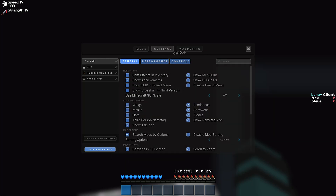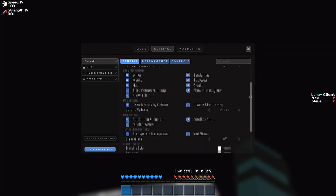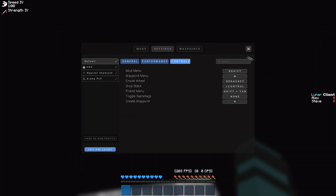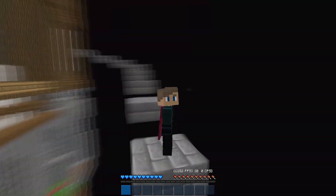I'll show my general settings and scroll down slowly so you can see them, then the performance settings, and then the controls — some of which were in the plain Minecraft control settings, but I'll show you these ones too. That's pretty much it for Minecraft and Lunar Client settings. Let's hop into the OBS settings.